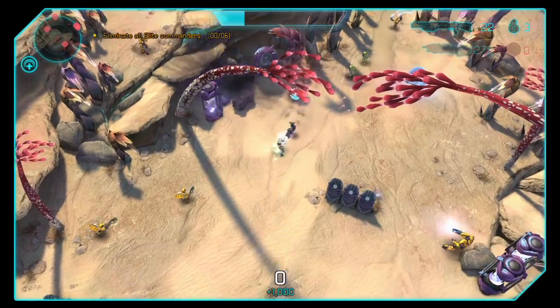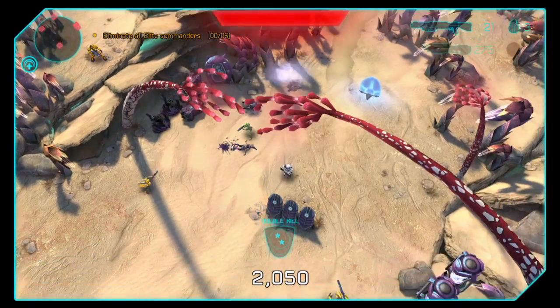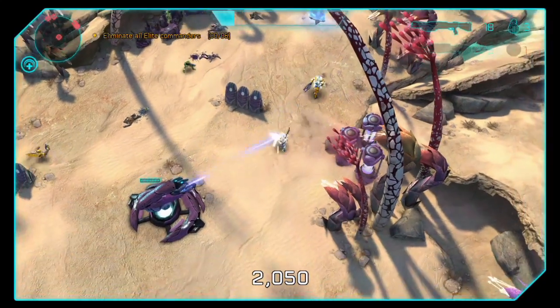So if you're new to Halo, Jackals are the shielded enemies. They're really annoying actually. You shoot them and their shield will disappear, and then after a few seconds the shield will come back.